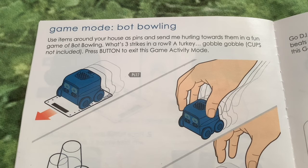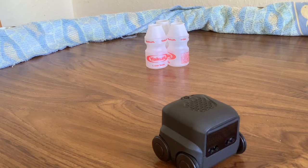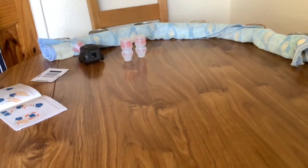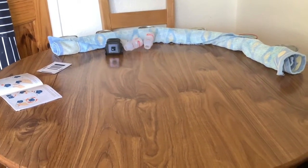Bot bowling — use items around your house as pins and send me hurtling towards them in a fun game of bot bowling. So we need three items to use as skittles — Paul's found some Yakult bottles to use as skittles.